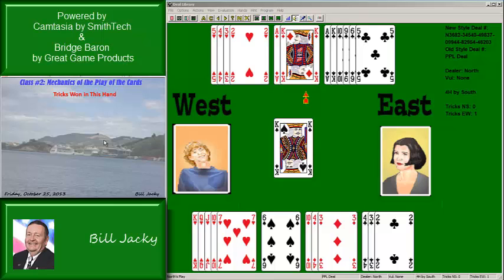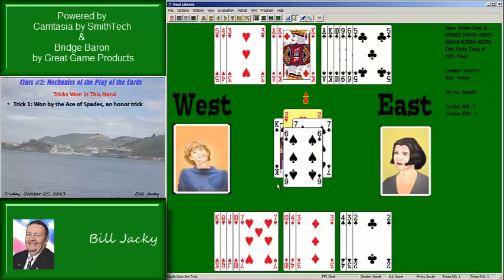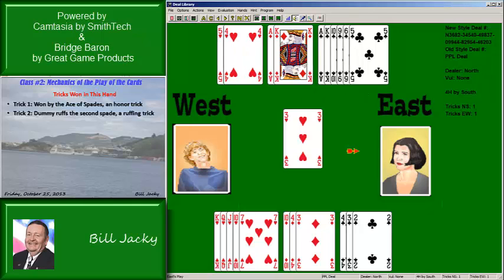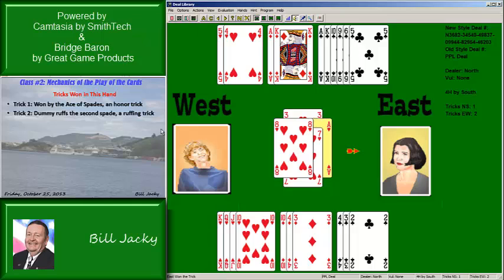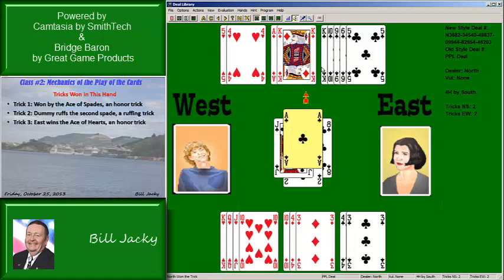Let's look at this hand and see how the tricks are won — there are cases of all three here. The first trick was won by the ace of spades: that's an honor trick. Trick two: the king of spades is led and dummy ruffs — that's a ruffing trick. Trick three: declarer decides to develop the trump suit and leads a heart; East wins the ace — an honor trick. Trick four: East leads a club, which goes to dummy's ace — another honor trick.